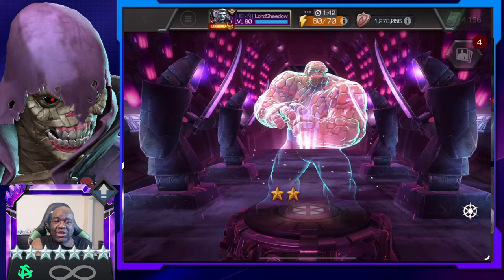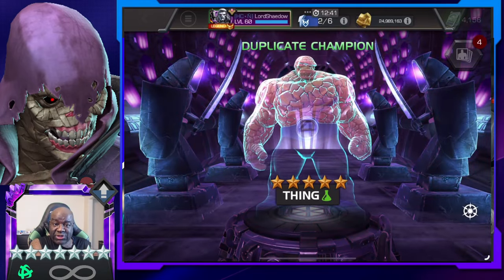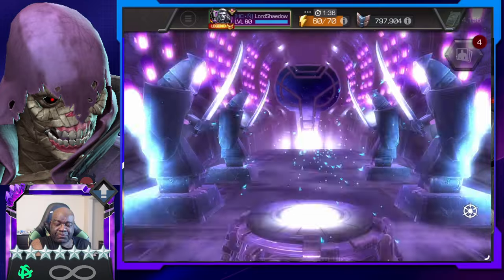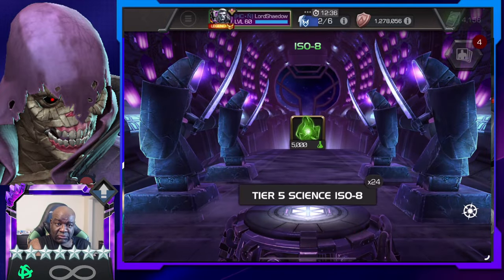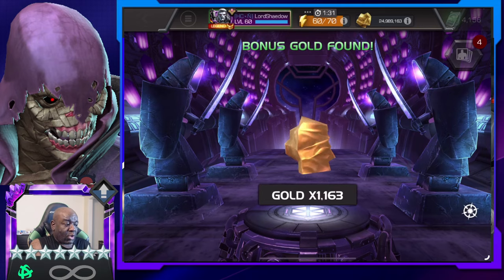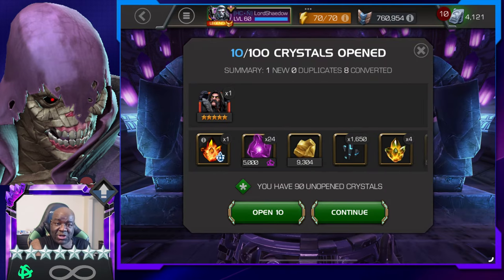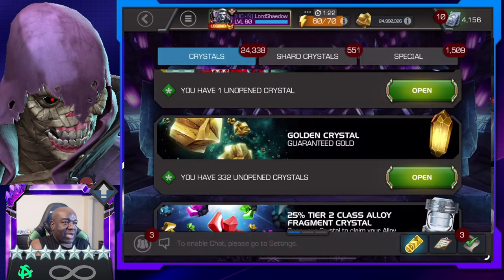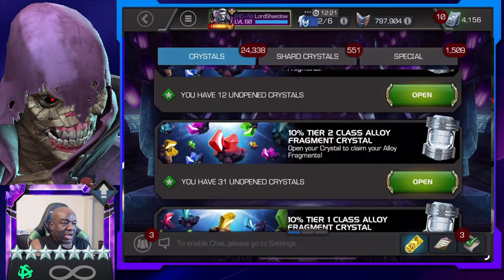Out of an unlikely crystal. I was doing some grandmaster crystals to get some ISO so that I could take up some champions, right? And out popped a five-star Serpent. Go figure. Now that we got that out of the way — hopefully all that junk is done.